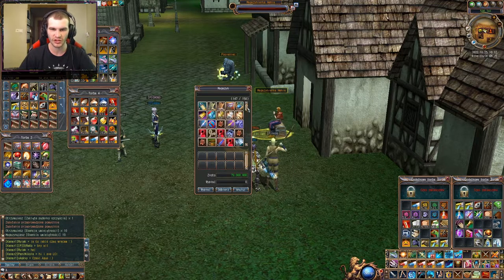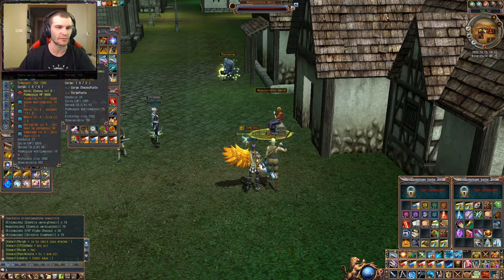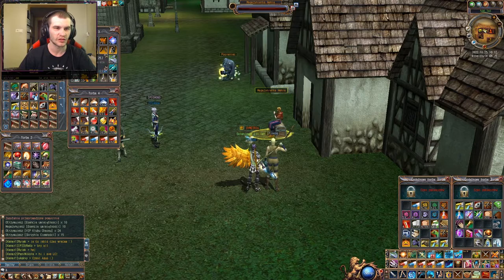Na mobach odbiorę sobie jeszcze rzeczy z magazynu — te, które tutaj przełożyłem wcześniej. Odbierzę jeszcze kasę, tam mam jakąś. To też się odbierze, przełożę tak jak to było wcześniej.